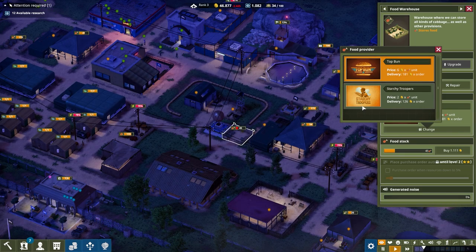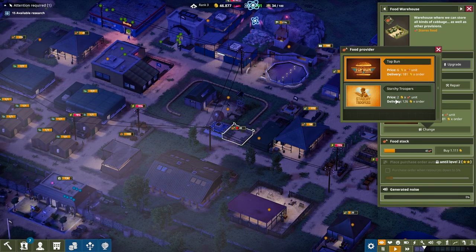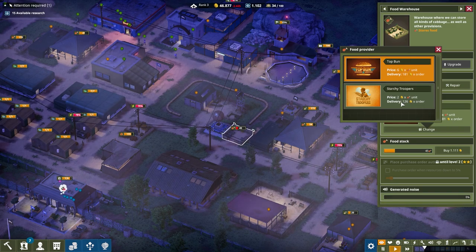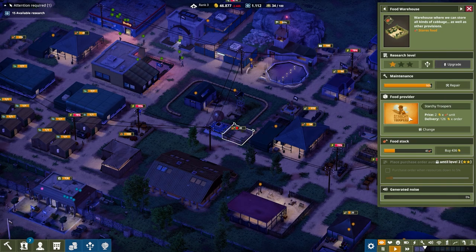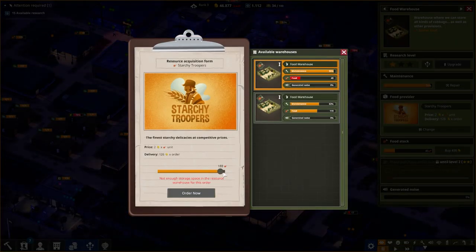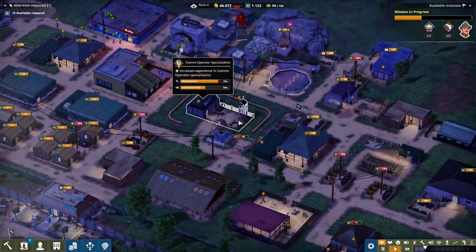Let's have a look at Top Bun - this is the food provider here which is six generic units of currency per order of food. However, Starchy Troopers, which is another eatery supplier, we can get that for a third of the price - two generic units of currency per order - and the delivery is cheaper too. So let's just max that order out and job done.